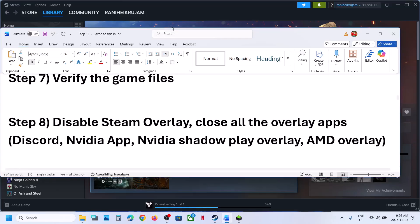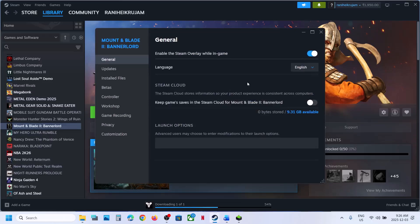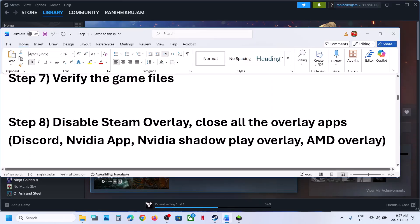Next step is to disable Steam overlay. Go to Steam, right click on the game, select Properties, and turn off the option that says 'Enable the Steam overlay while in-game.' Turn this off and relaunch the game. If it is already off, you can turn it on and check. If you have Discord running, go to Discord settings and turn off overlay.